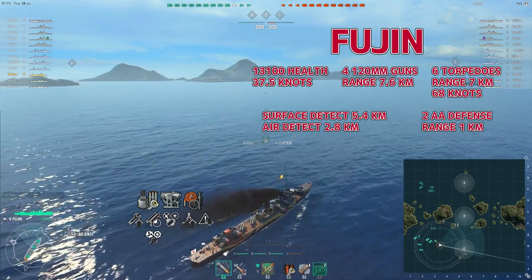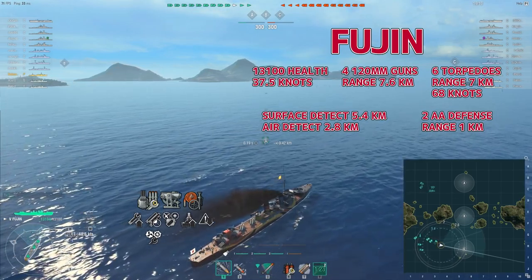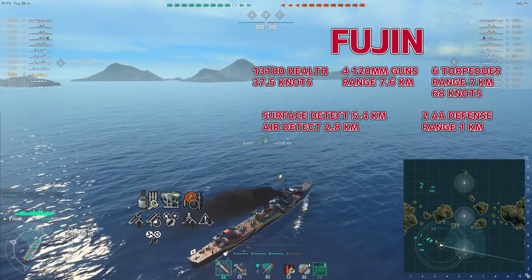Hey, this is Notsir, and this is the tier 5 premium Japanese destroyer Huijin. She has four 120mm guns, six torpedoes, two AA defense rating, a surface detect of 5.4km, subspeed 37.5 knots, total health 13,100.